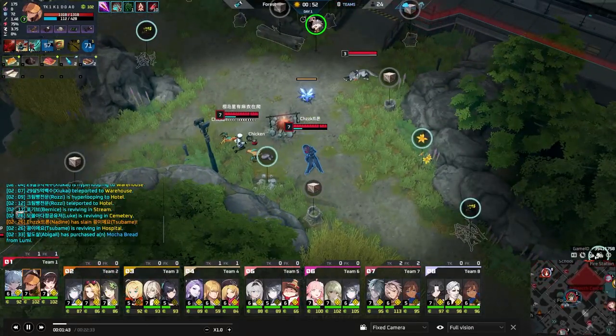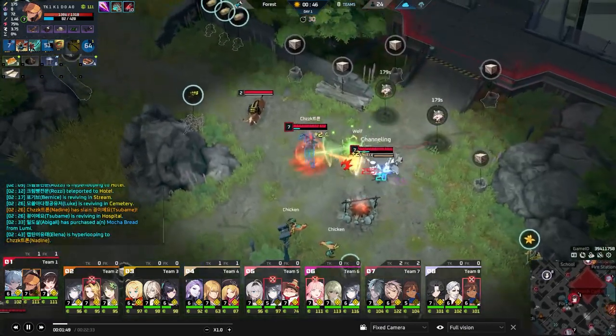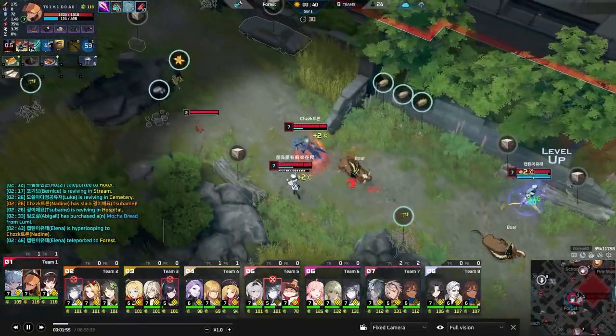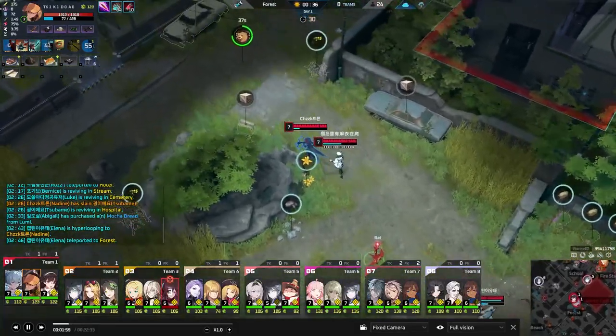One of the coolest things about this is that you actually get different numbers of stacks depending on what you helped kill. So there are reasons why your Nadine might be looking for bears at certain points in the game — each animal has a little bit of a different value depending on what you farm.